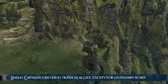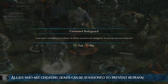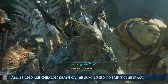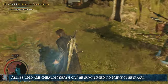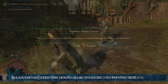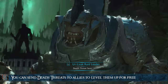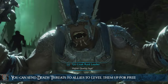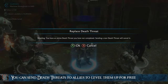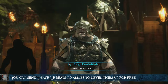If he comes back as a legendary scar, he will revert back to enemy. Using HPE on a follower that is cheating death allows you to assign him as your bodyguard — summoning him will prevent him from betraying you. You can do something similar to HPE but with death threats. By having an active death threat mission, you will get a verification screen for trying to create a new one, which allows you to send death threats to your own captains and level them up for free.